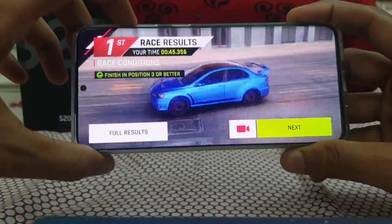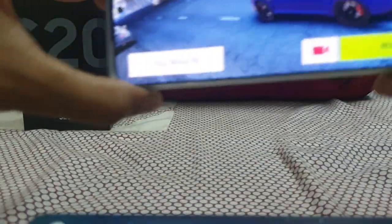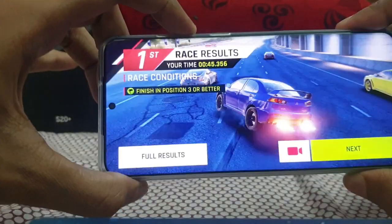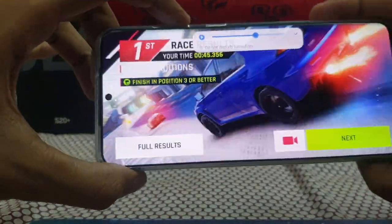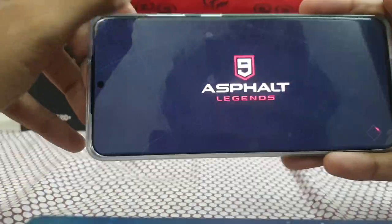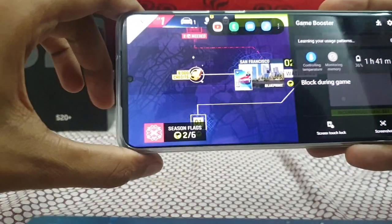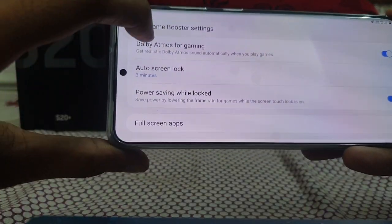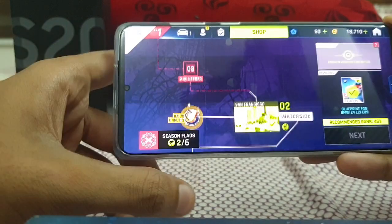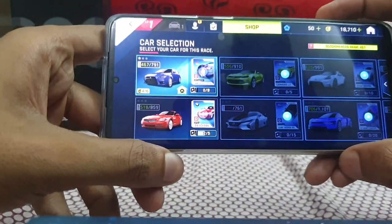That's the volume output from the Galaxy S20 Plus. Killer output from the audio. In the settings I have enabled Dolby Atmos for Gaming. Here you can see the gaming settings — Dolby Atmos for Gaming is on. It's super awesome. That was Asphalt 9.